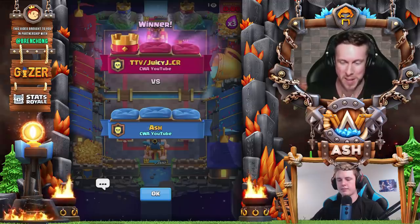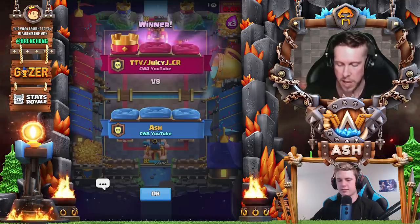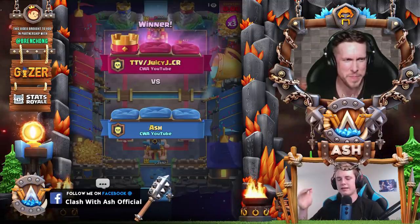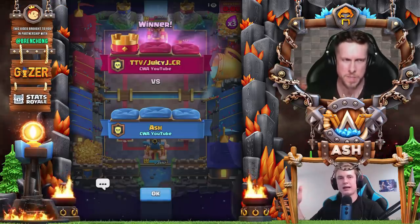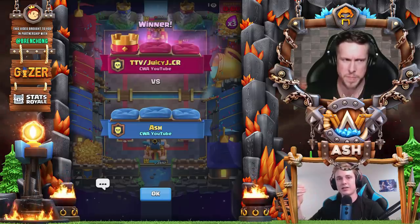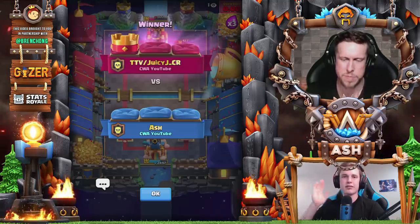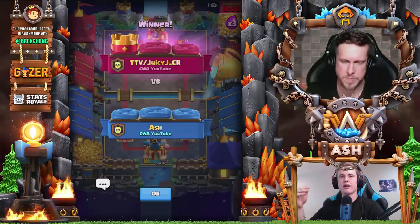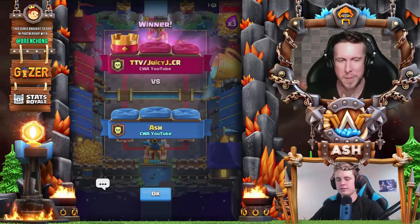Thank you for the tips on placements — it's definitely helpful, as you can see I did not know the hog tornado placement. So what is our homework this week? Your homework is to focus on learning these goblin cage placements in training. Play at least 20 games with the deck, really focus on that. It'll look weird at first — you're not going to trust yourself or the interactions — but experiment with these tornado and goblin cage placements.